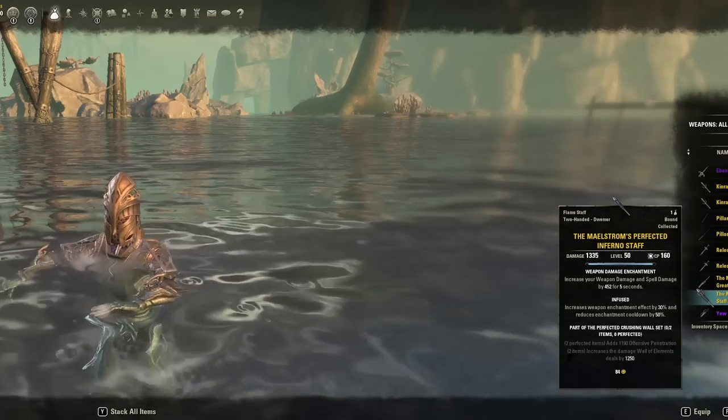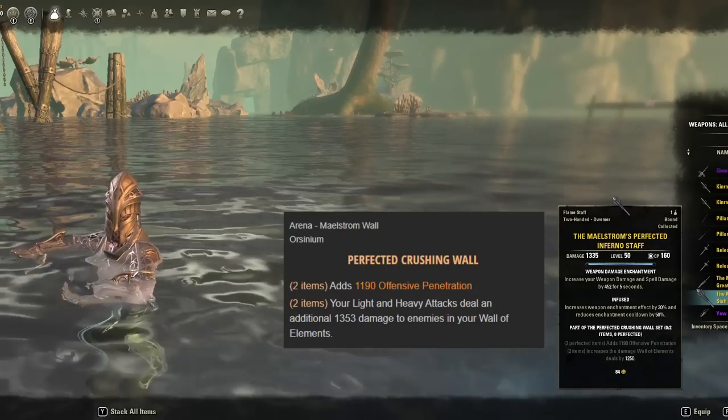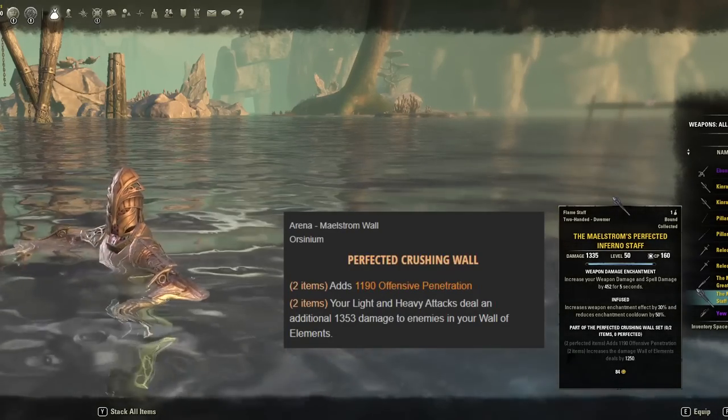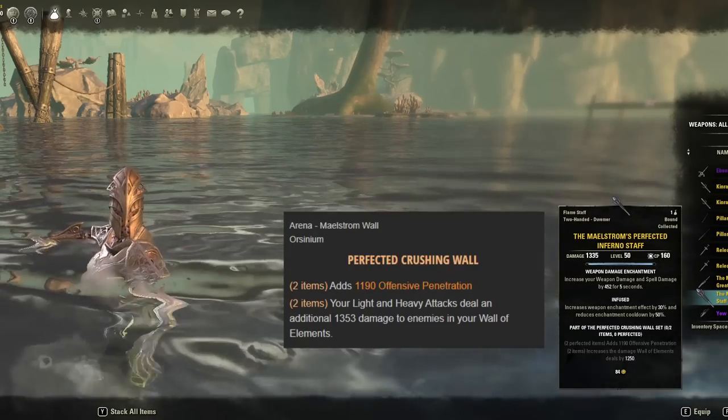Pre-Update 35, the Maelstrom Staff tooltip reads: add 1190 offensive penetration, and your light and heavy attacks deal an additional 1353 damage to enemies in your wall of elements.